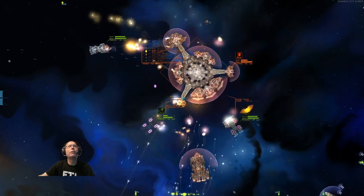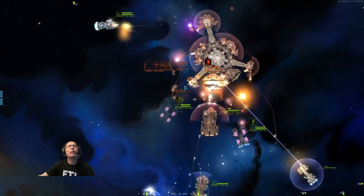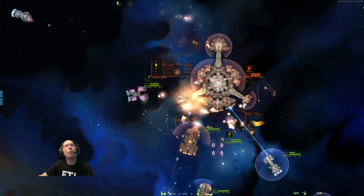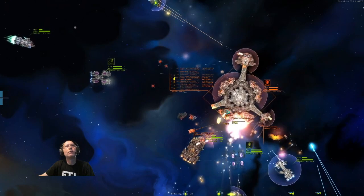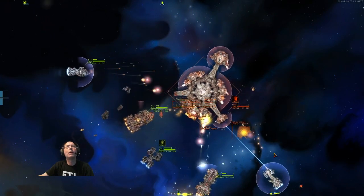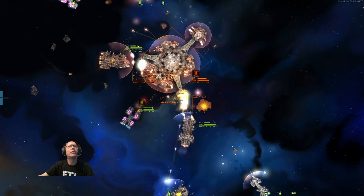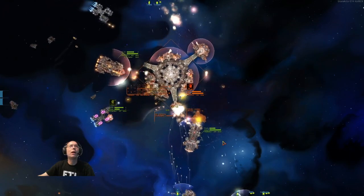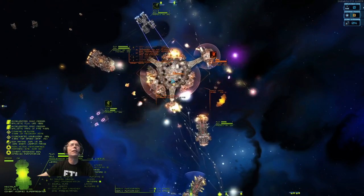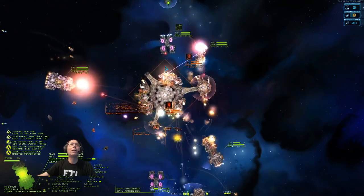We're looking good so far — we can knock that module out. We really want to destroy the module to get the shields down, but there's no easy way I've been able to find to target one specific module. I'm not taking direct control of any ships — I find the game AI serves really well in doing the basic functions, and it's better to observe. Although I could join in, if you've got a complicated battle it's better to keep your eyes on the overall picture and direct your fleets correctly with good commands.